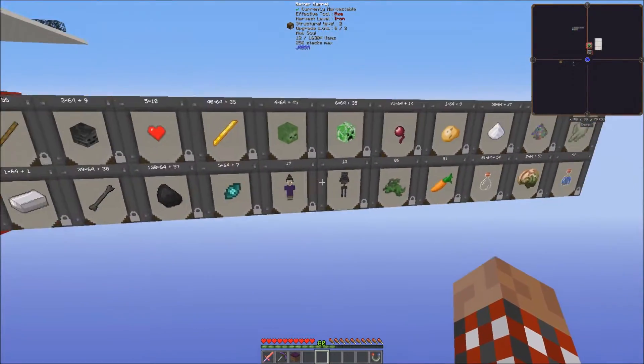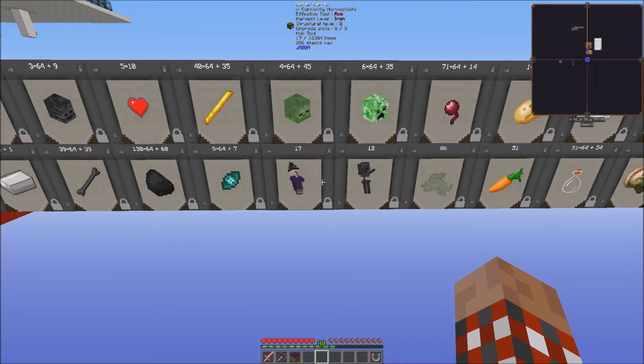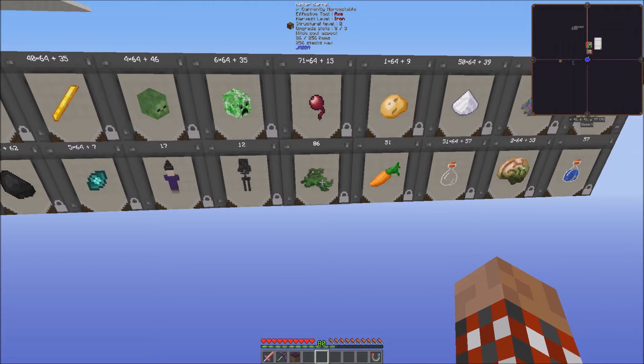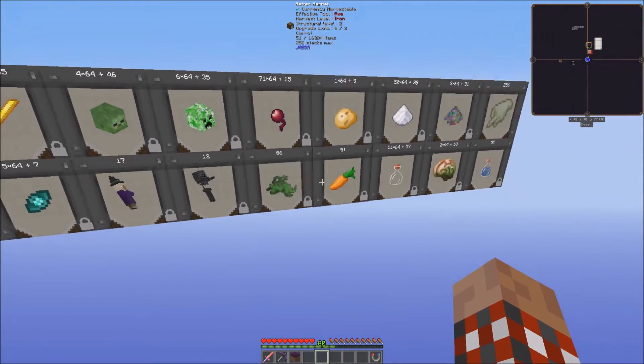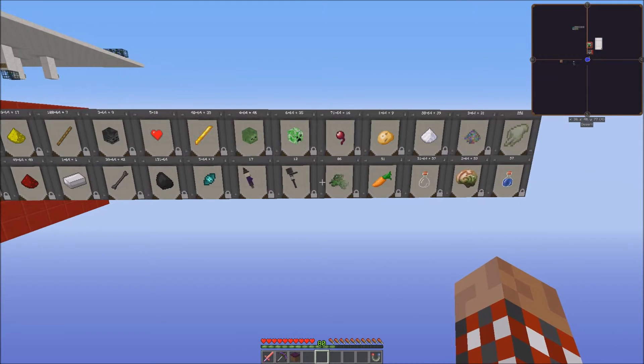Two of the things I find very interesting are these mob souls here. These are part of Draconic Evolution, plus Practicalities, which gives us these soul aspects based off of different mobs. In this case, this is a witch one. And we're going to talk a little bit about using these to upgrade mob spawners to be better.